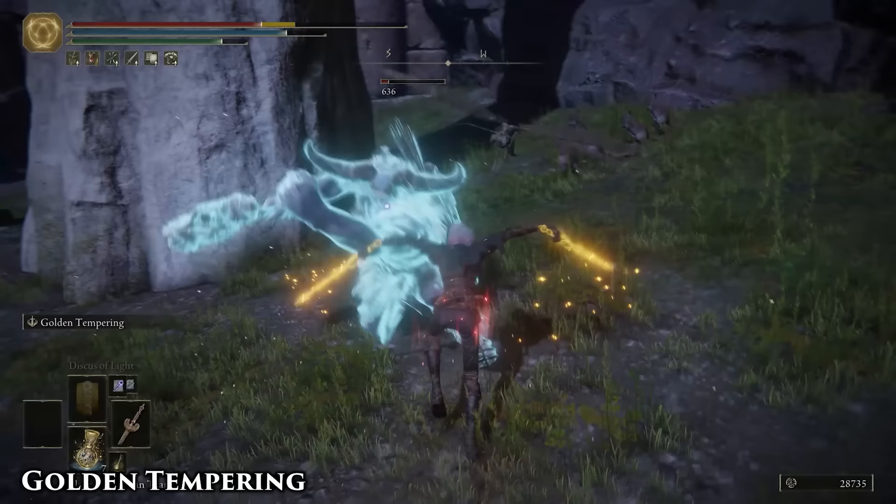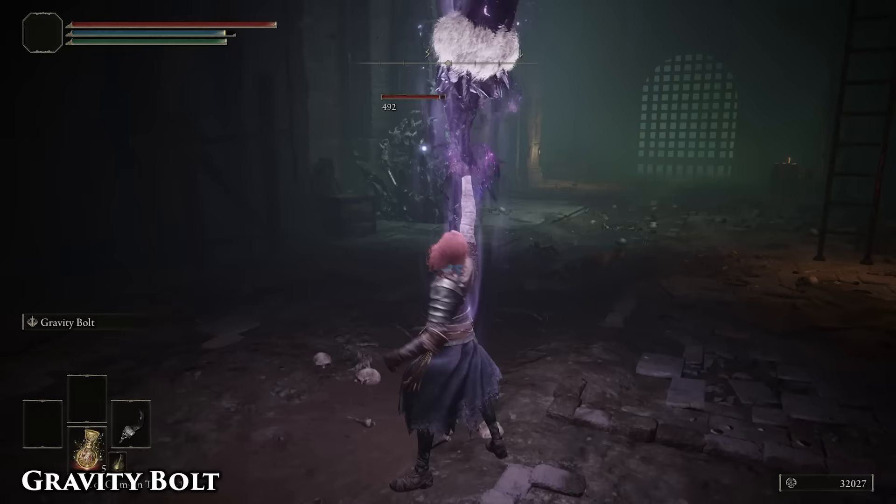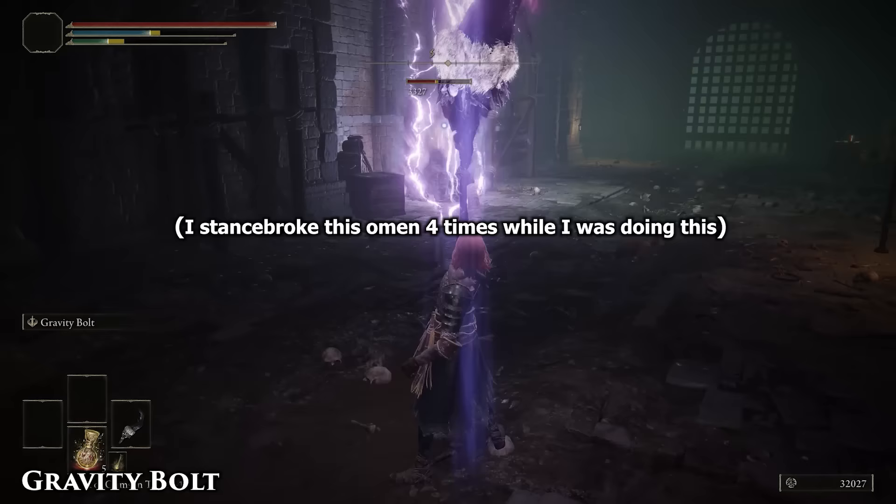The increased duration after patch 1.04 actually makes this worth using. Buffing the Twin Swords gives you a really cool thrusting attack combo that works great with Spear Talisman. Gravity Bolt can be chained in succession, which gives you a surprisingly quick attack option on a colossal weapon.